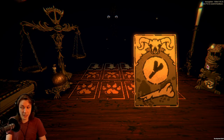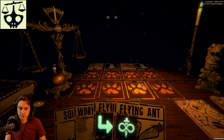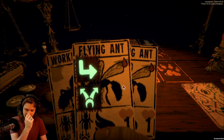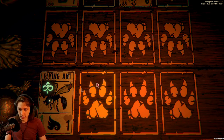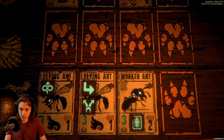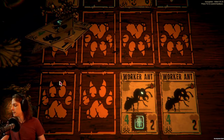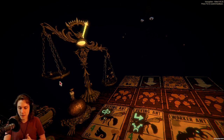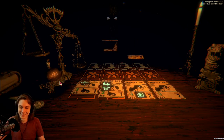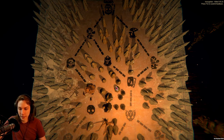Another totem, and there's a totem in the next area as well — just saying. It's the god hand, we've done it. Flying ant go down, flying ant go down, worker ant and worker ant — now they can move every other card from the deck and do that more consistently.